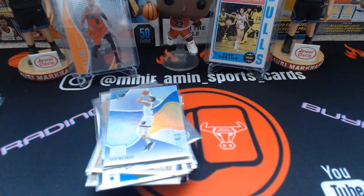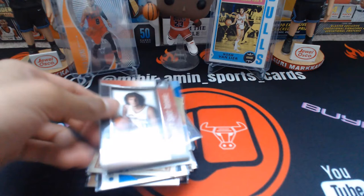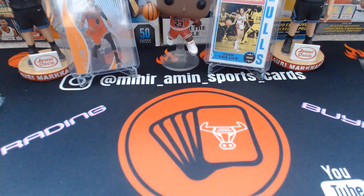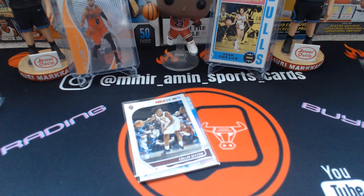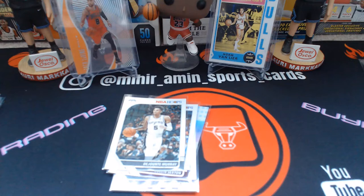Then an Anderson Varejao rookie out of 1,250. I pick up a lot of these super obscure players because they've shown some flashes of potential — that's why there are so many random guys rather than the usual Bulls and stars mix. Then Colin Sexton redbacks — two of them — Dejounte Murray redback, Bam redback, and a Draymond Green Backstage Pass.